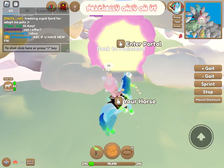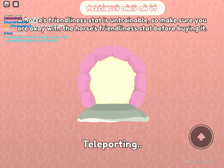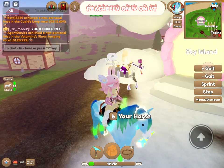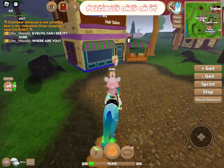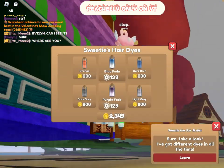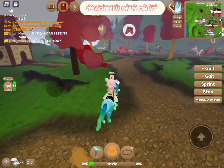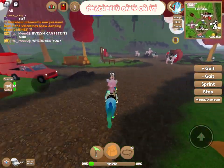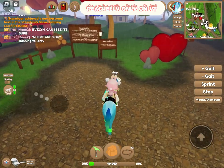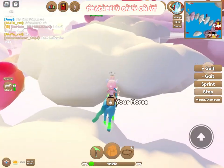We're heading to Mainland. Back in Mainland, I love these beautiful trees! The hair dyes have changed — there are more of them, and there are two Robux ones instead of just three. I'm not sure what the Valentine's Hearts do exactly, but they seem to be Valentine's currency for buying event horses from the sale area.